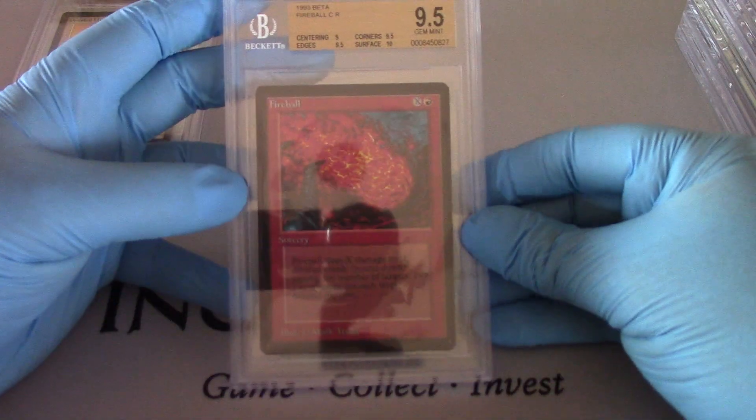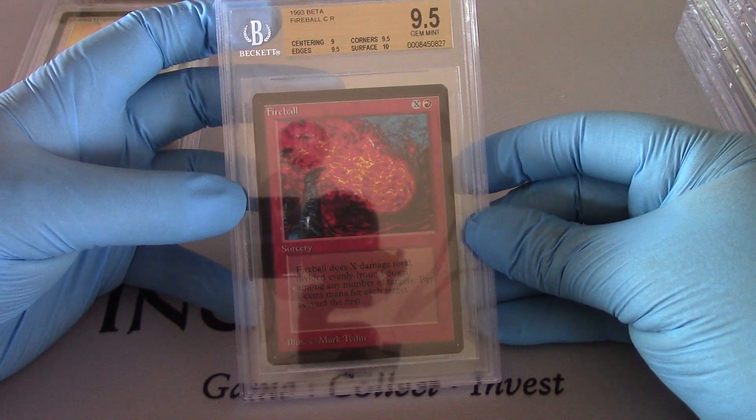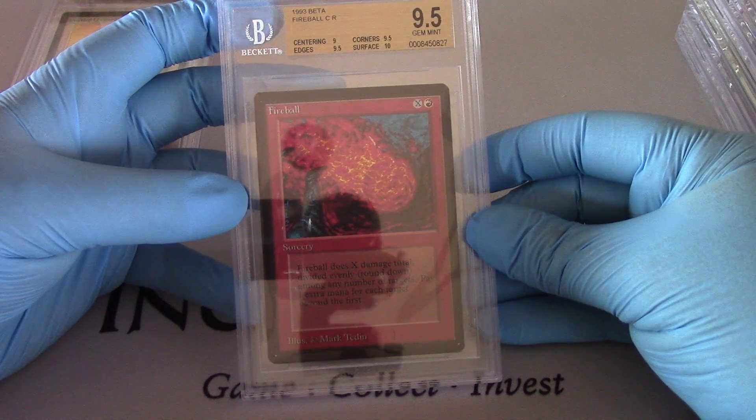Got a Fireball here — 9.5 overall, 9 on centering, 9.5 on corners and edges, and a 10 on that surface. Gotta love it.